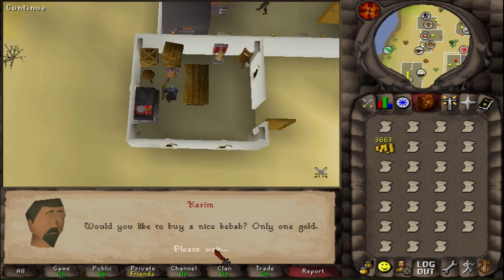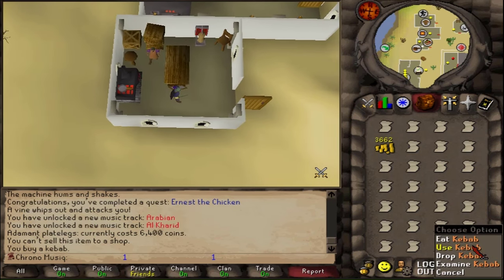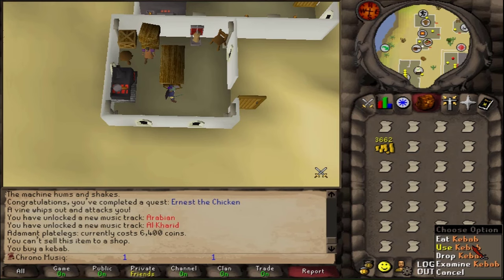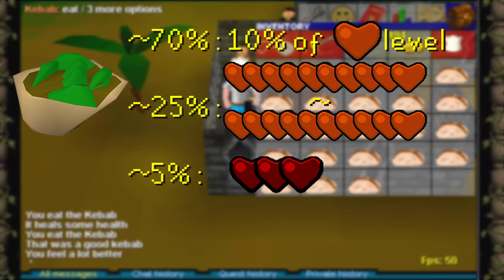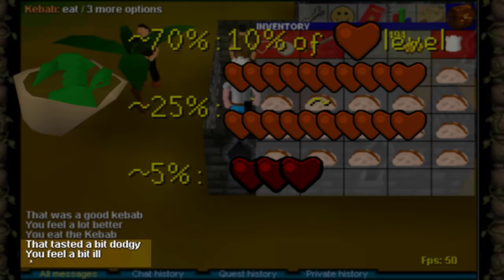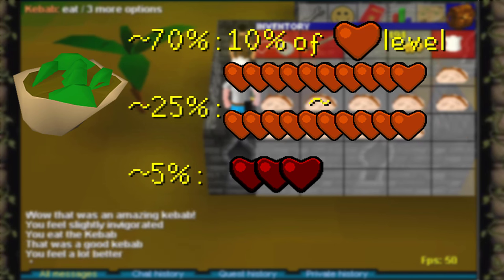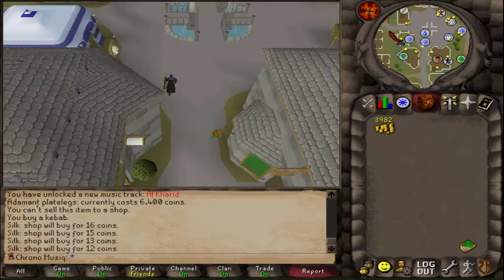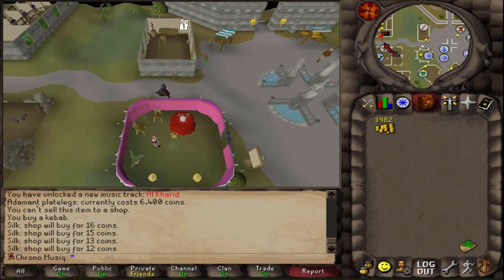The shop just adjacent south next to the furnace is the kebab shop — that is a new type of food in game. Previously we only had cooked meat and bread. Eating kebabs has a random effect: they're normally good, but rumor has it that a few of them are a bit dodgy. Kebabs have a very high chance of healing 10 of your current hit points level, a lower chance of healing between 10 and 20 hit points, and on very rare occasions the kebab actually damages you.